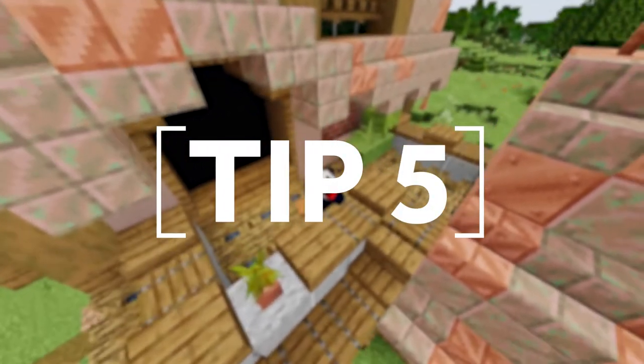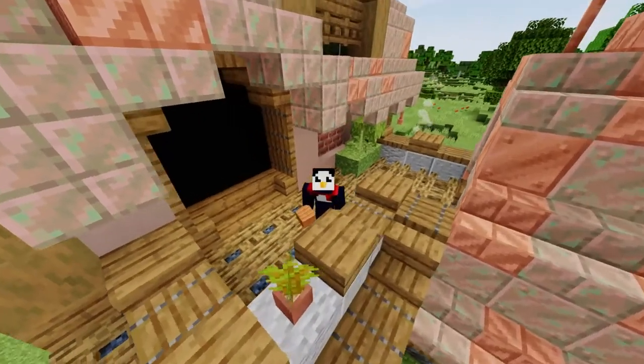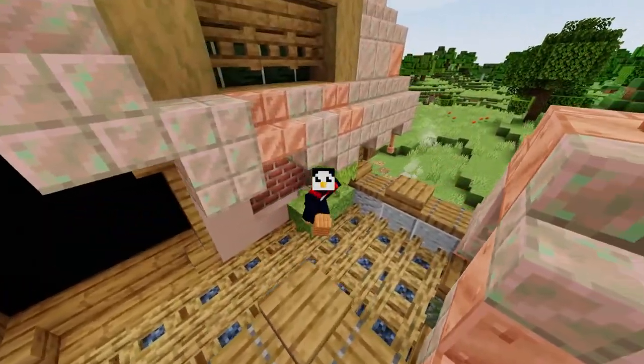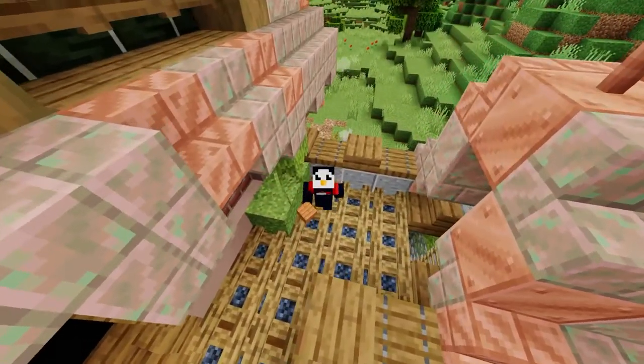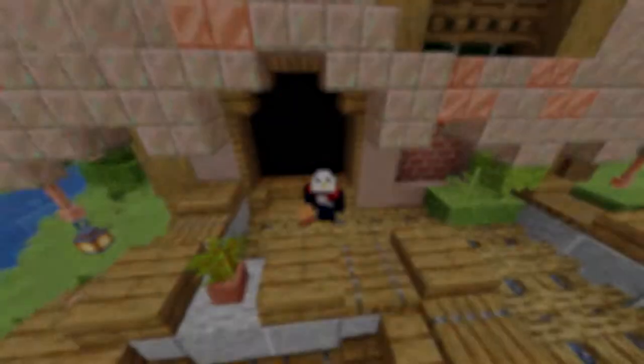Tip 5: Nothing says steampunk quite like an airship. No steampunk build is complete without one. And while yes they're hard to build, what with their funky round shapes and odd designs, if you can do it it's gonna be worth it. Here's a small airship design that I think looks pretty decent.